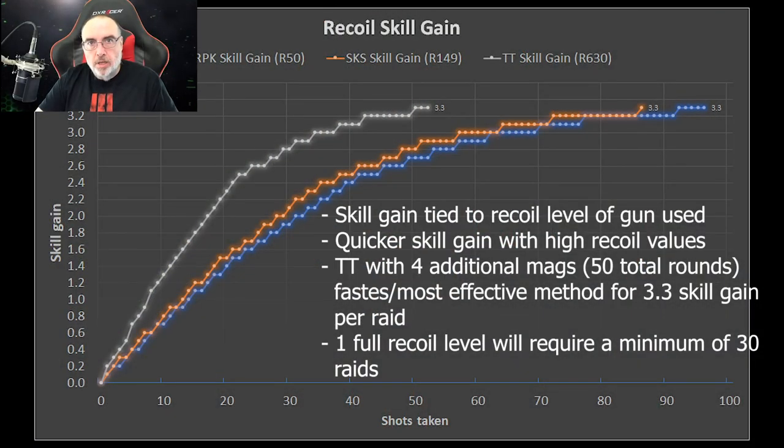All right, let's take a look at the two skills. Let's start with the recoil skill gain. As you can see in the graph, I tried skill gain with three different weapons: an RPK that I had at 50 recoil, an SKS which has a default of 149, and a TT which has a default recoil of 630. The white line is the TT, the orange line is the SKS, and the blue line is the RPK. There was a direct correlation between the recoil level of the gun and how quickly you reached the maximum.